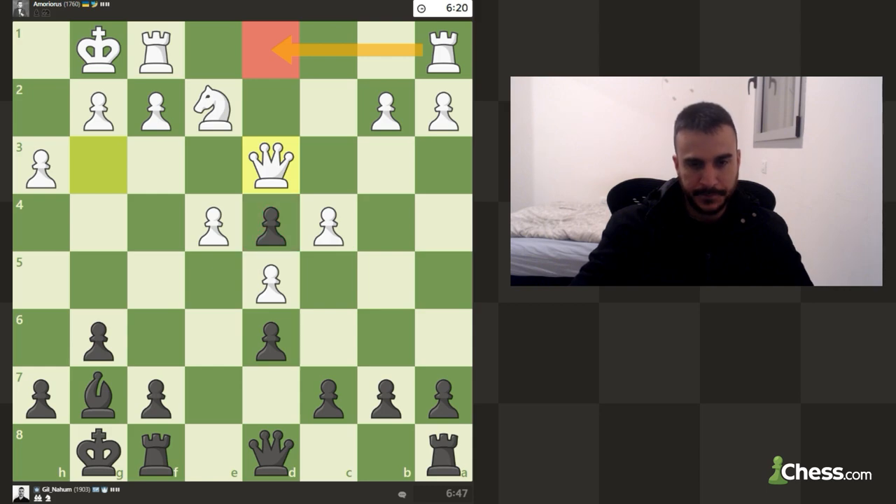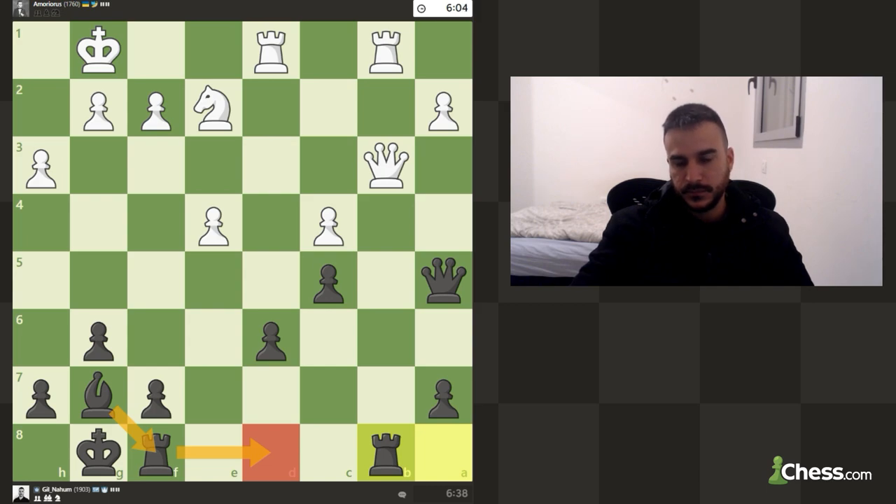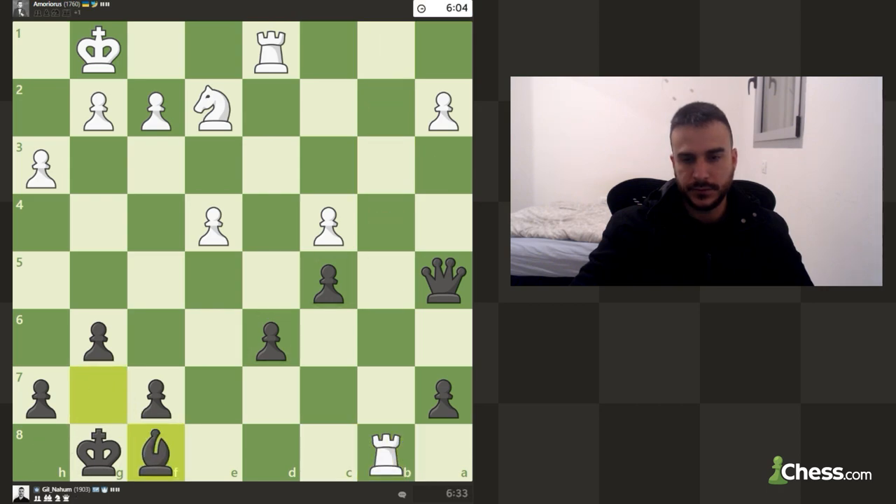It's not the end of the world. We went for queen b3, which makes some sense, but now we can play with the tempo on the queen, which is actually good for us — before even committing to rook d8. We can also slide the bishop back just in case. Okay, so he decided to give a queen for the rook.